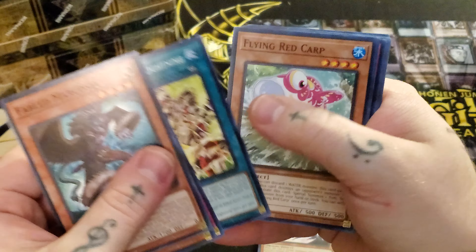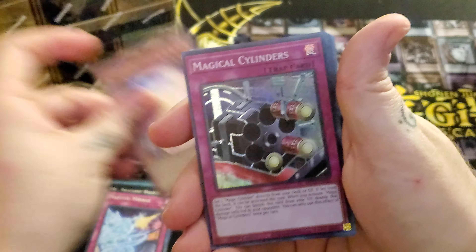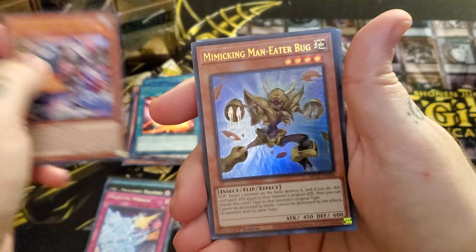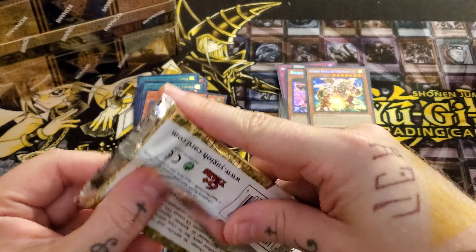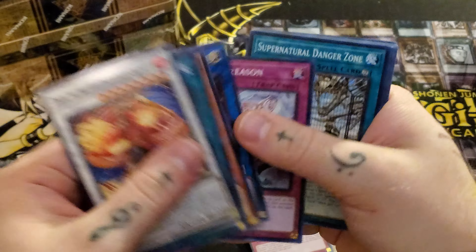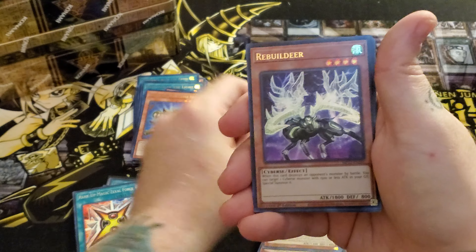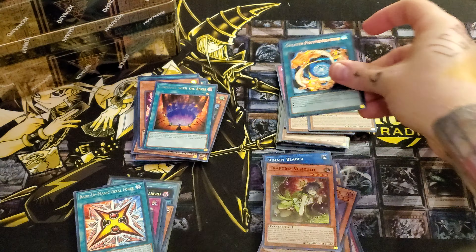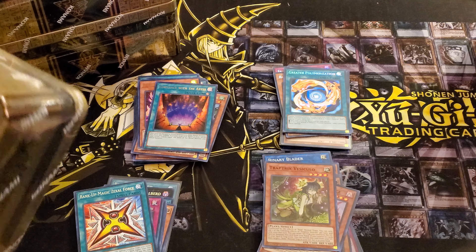That's what happens when you get high off cardboard crack and you just want to open. Majestic Mirage. Radiant again. Magical Cylinders. Magical Cylinders. We got Toucan. Another Waste. Oh my god — no Comet. No freaking Comet. Rank Up Magic Zexa Force. Ruin Force. Another It's a Trap. Waste of a Build Deer. Another Waste of an Ultra. Greater Polymerization. Not good. That tin was straight garbage — I will say that tin was straight up garbage.